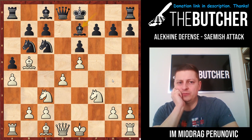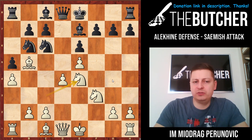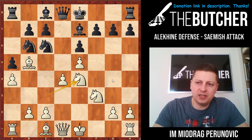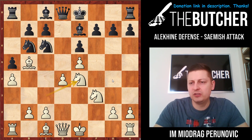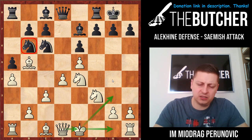After e6, d4, bishop e7, knight e4. It's very important to remember this motive of bringing your knight from c3 to e4 — or better said, removing it from c3 — so you can afterwards, for example after castles, play c3. Take a look at this position.